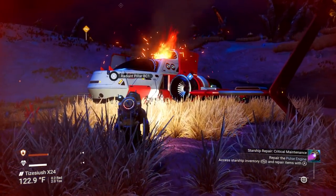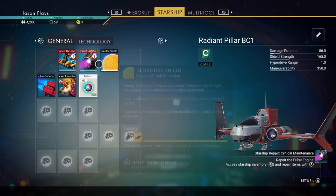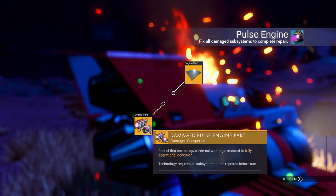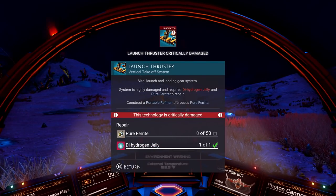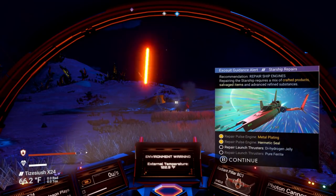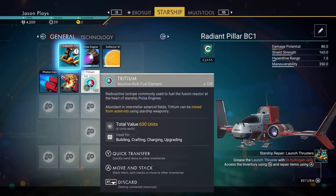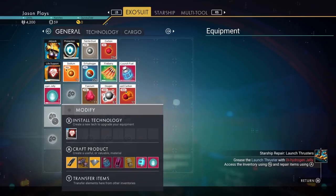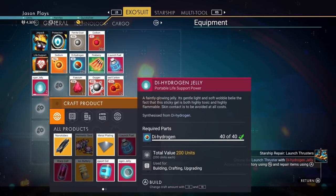We made it back to our ship - let's get inside so we can recover some hazard protection. Now we need to install our hermetic seal - I always get inside my ship so it helps protect you against the elements. Install it - our pulse engine is repaired! But now we need to repair our launch thruster as well. We need to make dihydrogen jelly. You can bring up your build menu by pressing A on Xbox or X on PlayStation.